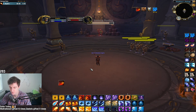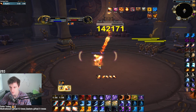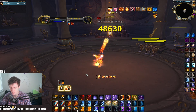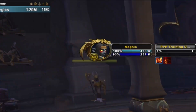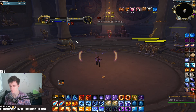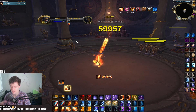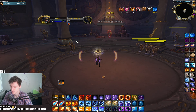The full sequence is: Fireball, Combustion, double Fire Blast, Pyro, Pyro, Fire Blast, Pyro, Phoenix Flame, Pyro — then your other Fire Blast charge comes up and you start that second Fireball to get those two Tinder Fireballs on Combustion. That's the most important thing — fitting two Fireballs during Combustion. If you're missing that second Fireball, you're missing a lot of damage.